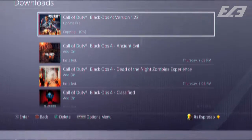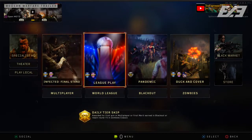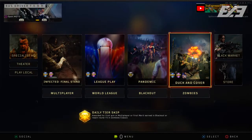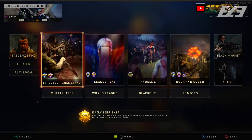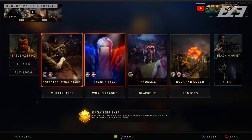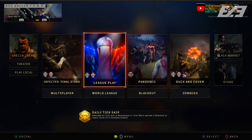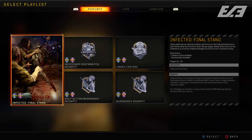It's certainly one of the smaller updates the game has had, if not the smallest to date. When you load up the game, there's not much visually different at first unless you're on Xbox One or PC. The main menu wasn't adjusted — you'll still see Infected Final Stand for MP, Pandemic for Blackout, and Duck and Cover for Zombies.